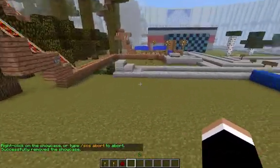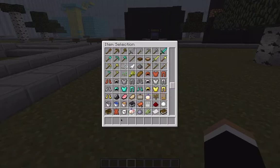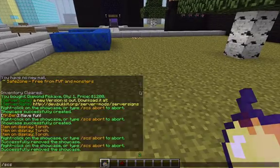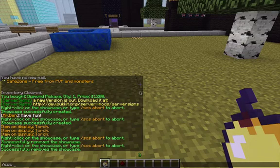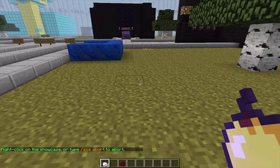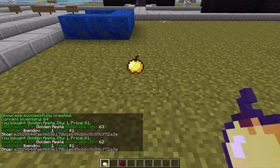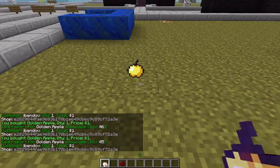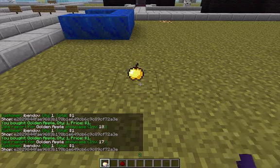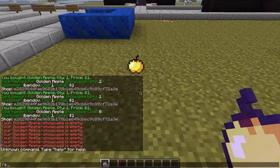Now the fun part — I'm gonna teach you how to sell items. There are different ways of selling them. First, let's say you want to sell 64 golden apples. You do `scs sell this` and let it go like that. When you press it, each one is one dollar. When you get to the last one it says 'showcase empty.'